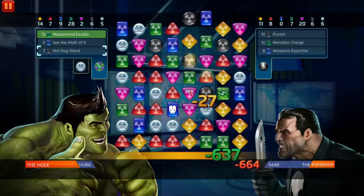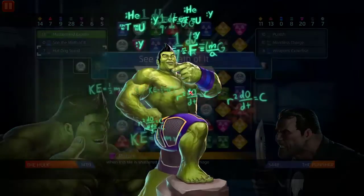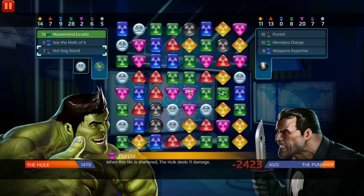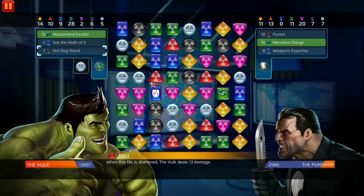The best build for Amadeus Cho in Crash of the Titans is 5/3/5 because the math of it is gonna pop off regardless - if you can just not let the tile get matched away. Hot dog stand is really good. You want to get as much blue as possible - you want 13 to hit that extra single target nuke damage, and if not you could just hit for 8k.